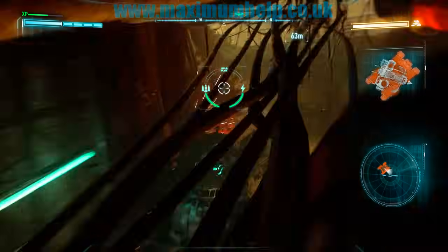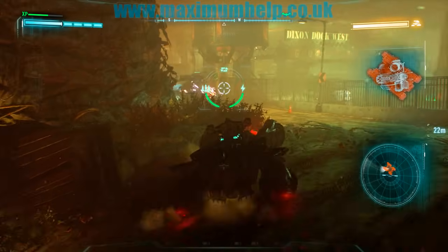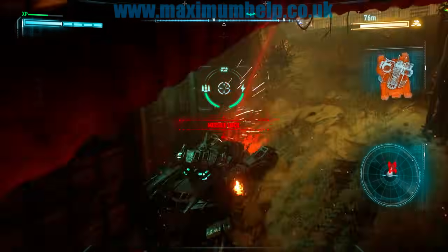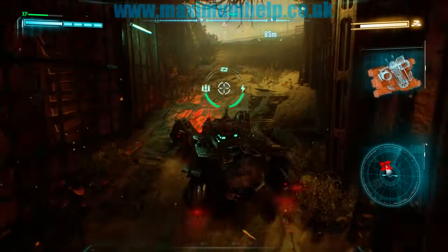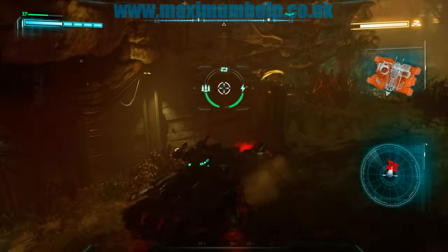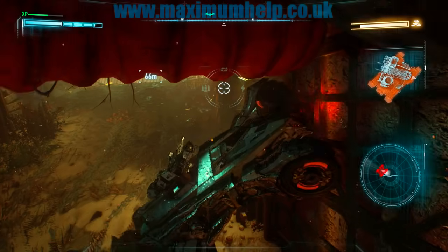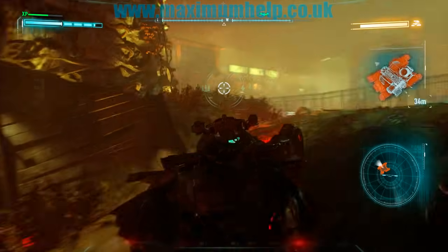Your aim should be to hit the bottom half of the tank, because that's where you will do damage. Eventually you will destroy the tank. It took me about 16 minutes to destroy the Cloudburst Tank using this strategy — that time includes the first and second stage of this fight, not including the Cobra tanks, which I did not show.